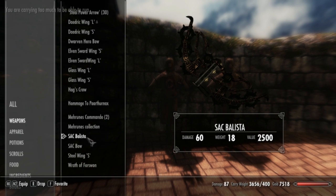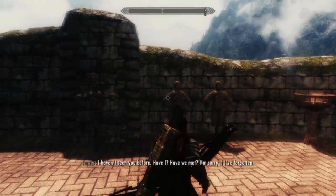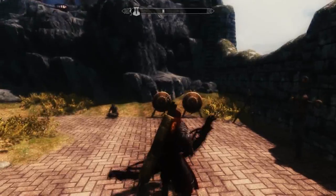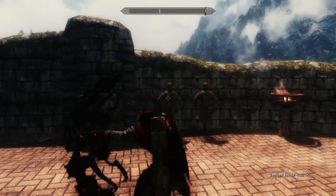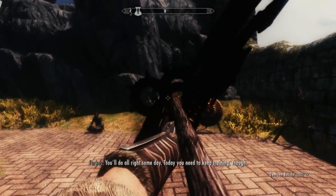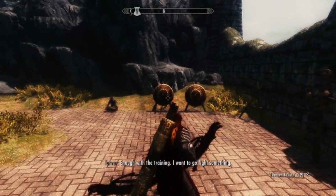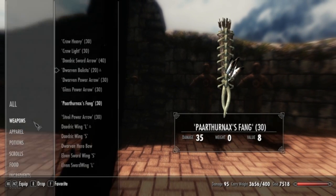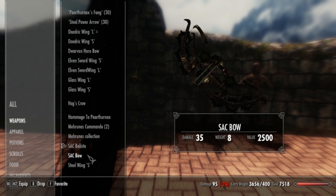Here's the SAC Ballista. Let's get the ballista arrows out — maybe this will look better. Holy mother of god, that's a big bow — probably one of the biggest yet. Does this look right? Yeah, that just looks right, doesn't it? Oh wow, that's cool — it actually fits through the little holes there. That's actually awesome. Now I think we found what the ballista arrows go to — they go to the SAC Ballista bow.